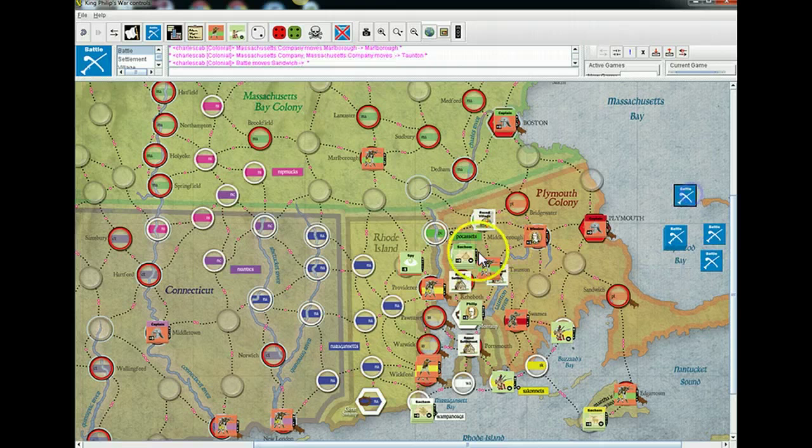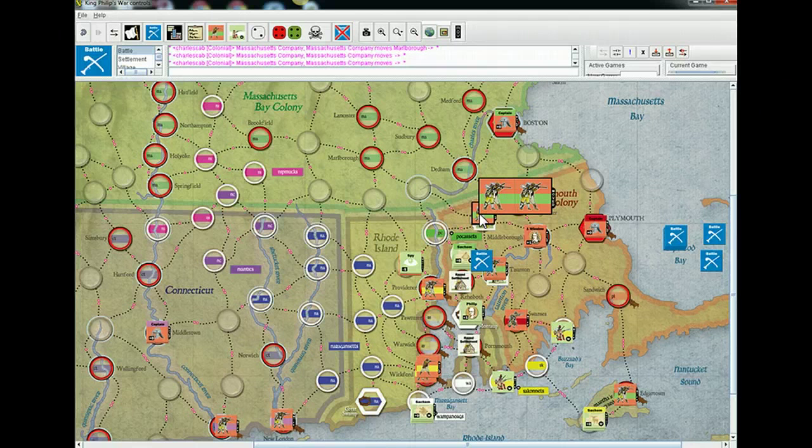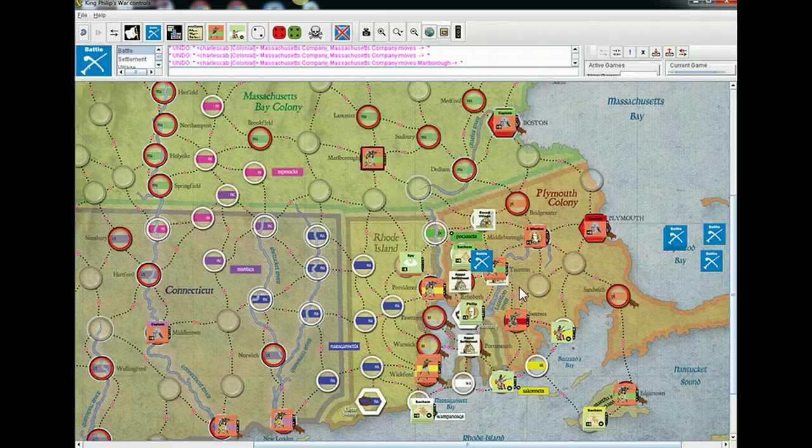Moving there, I do have the option to attempt to intercept — I won't, because it's a neutral space. Did you mean you wanted to go into Taunton? The one option you could have, because you can't get the big stack in there without a leader, is you can still make two small attacks with two stacks of two units from the north and south.